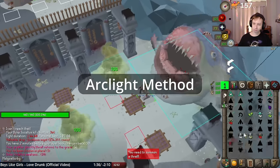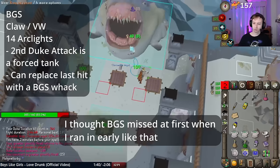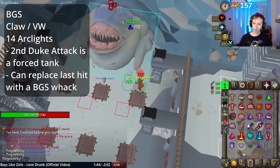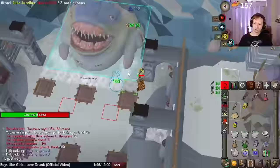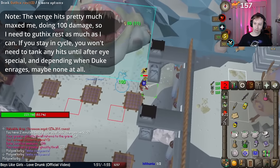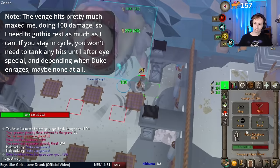Now for the Arclight method. Here you do the normal start. Note however that the second attack Duke does is a force tank, so you may as well take your first two venges at the start. You want to do 14 Arclight hits and 1 Claw spec. You can claw spec whenever — just don't do it as the very last hit, as delayed hitsplats delay the death animation. You won't need to tank another hit until after the eye special.